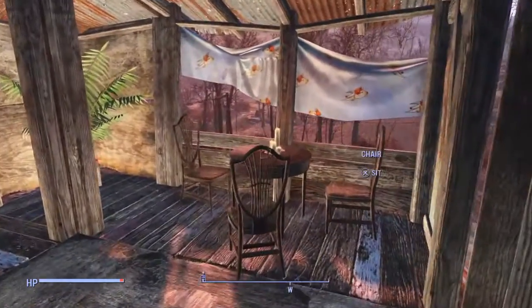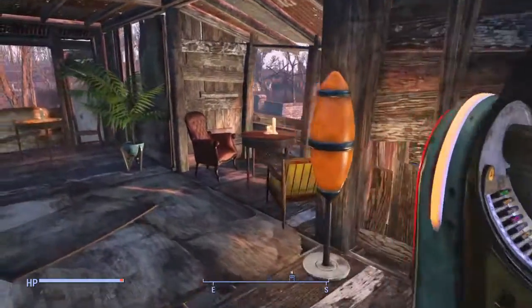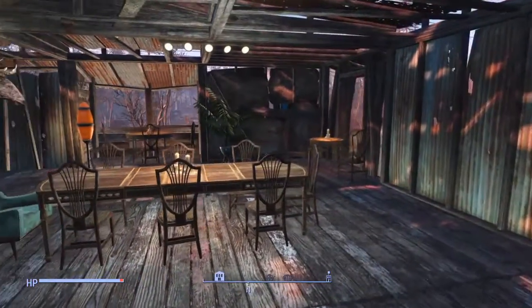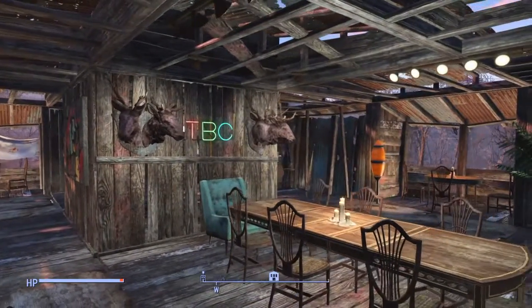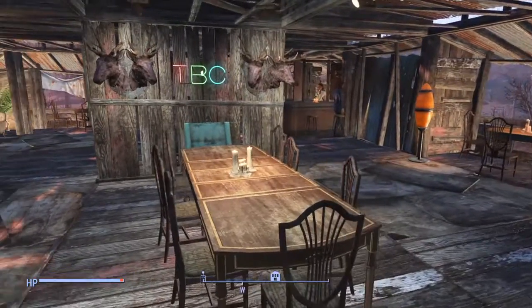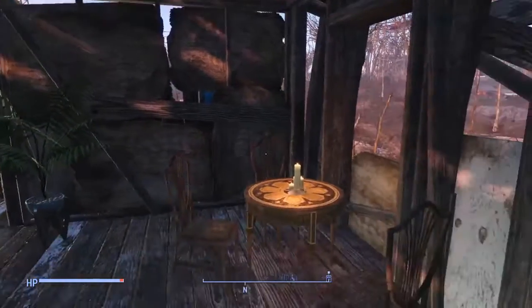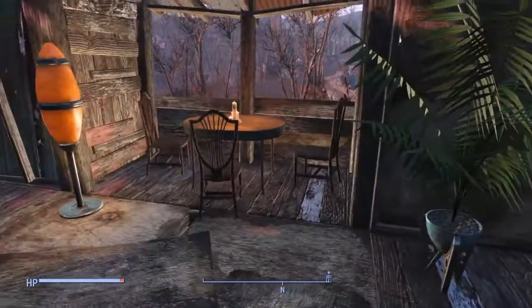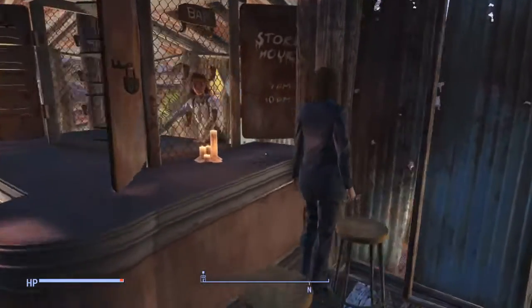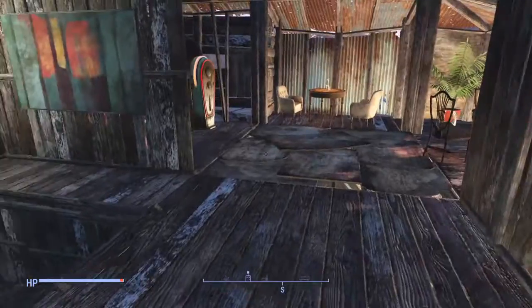I don't know if you watch Sons of Anarchy, but I tried to do sort of that vibe. So it's just like a little clubhouse, pub type thing. It's got a little jukebox. The candles are awesome to put on tables, by the way, from the new DLC. Tried to make a little Sons of Anarchy type clubhouse, so they've got the little main table where they have their meetings. Obviously got neon signs for the Taffington Boathouse crew. A couple of stag heads there. And obviously you can't have a clubhouse without a bar — so there's our little bar.